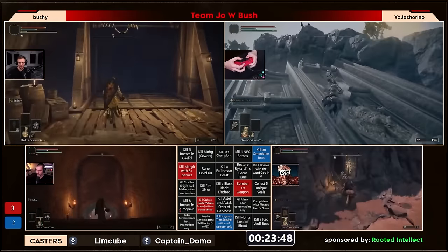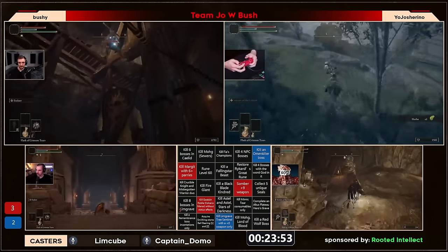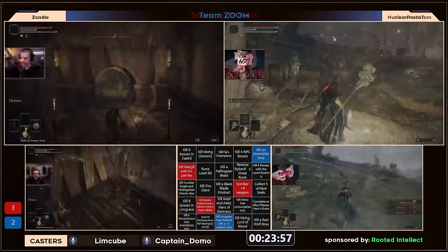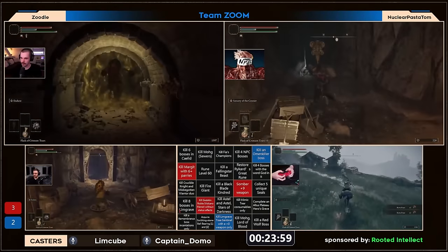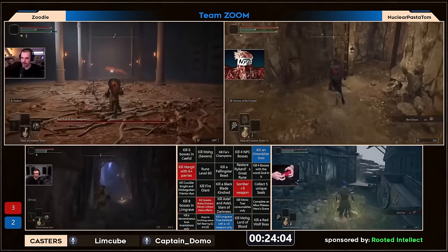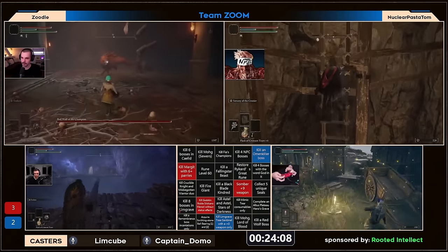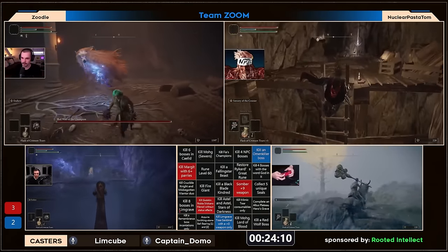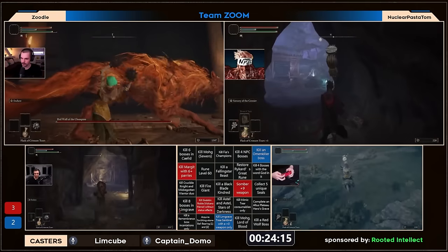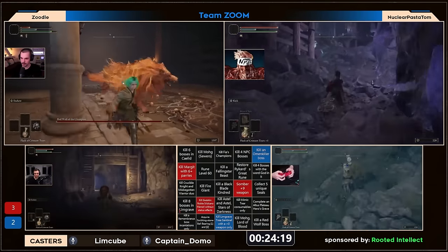Bushy is going through the tunnel to get smithing stone bell bearing one. A lot of things happening on all player screens simultaneously. Josh is possibly getting ready to set up, similarly to how Tom just did. Zoodle is going to be fighting the red wolf — let me bring him up here. We'll see how this red wolf fight goes. First day match on a Saturday and I'm struggling with the words!